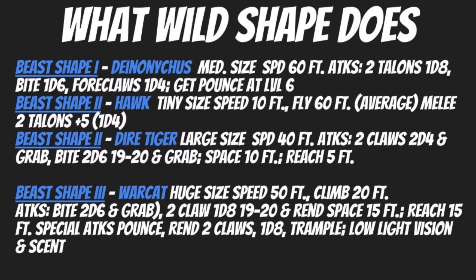For Beast Shape 2, consider looking at the Hawk especially as a scouting form. It's a tiny sized creature with a land speed of 10 feet, a fly speed of 60 feet with average maneuverability, and in melee it has 2 talons dealing 1d4 points of damage. For your Beast Shape 2 combat form, look at the Dire Tiger — a large sized creature with a speed of 40 feet. Its attacks are 2 claws dealing 2d4 damage with grab, and a bite dealing 2d6 critting on a 19-20, also with grab, with a space of 10 feet and reach of 5 feet. This creature is absolutely terrifying. Your DM may say no, so you might go with the Tiger instead — its claws deal 1d8 — but it's still going to be a very effective form.